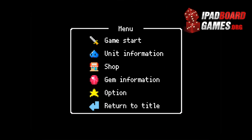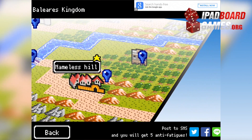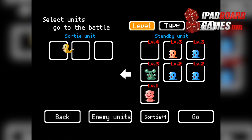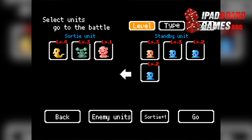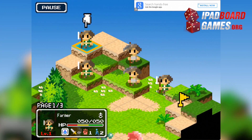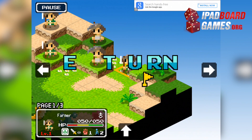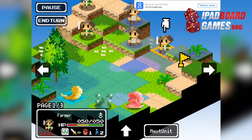Greetings, Slammy readers! This is Tovarish Pazan with the iPadBoardGames.org review of Ambition of the Slimes. Final Fantasy Tactics is undoubtedly the most famous strategy RPG in video game history. Its iPad version, unfortunately, hasn't been updated in two years and may or may not be compatible with current and future versions of iOS. Into this almost void comes Ambition of the Slimes.